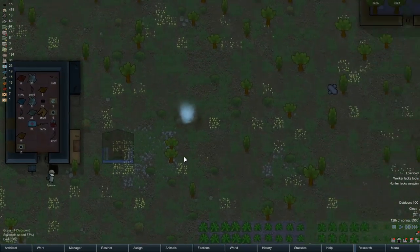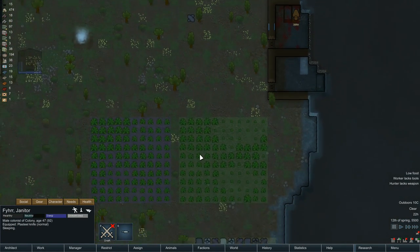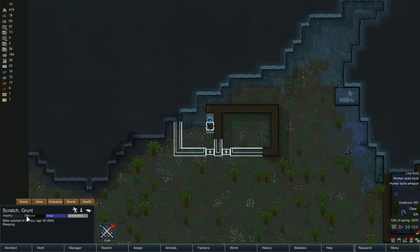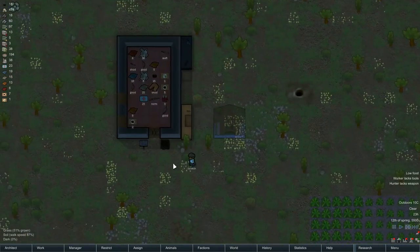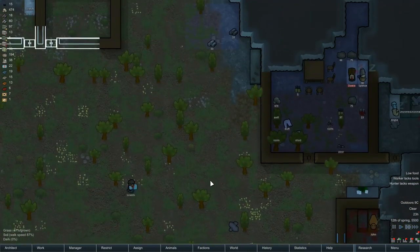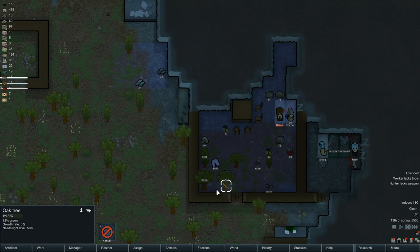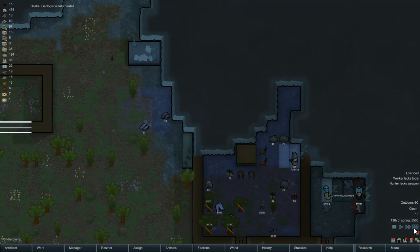Osaka is injured again, so let's heal them up. You can't heal — who's my doctor? You're my doctor, sorry to wake you up. That's terrible of me but you've got some doctor skill, so go and heal Osaka up when you can. Now let's get rid of these trees — we don't want trees inside our storage area. Osaka is now healed, excellent.